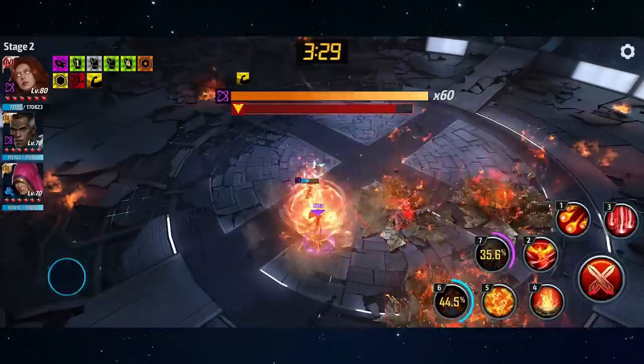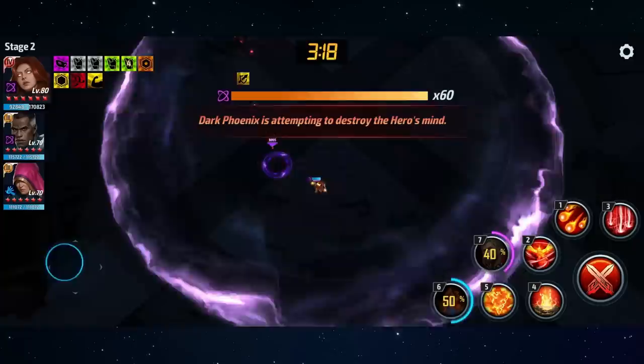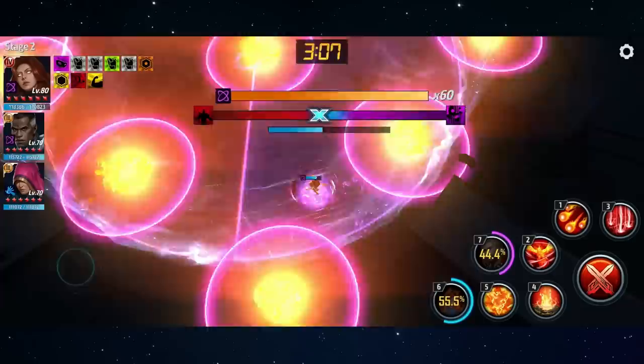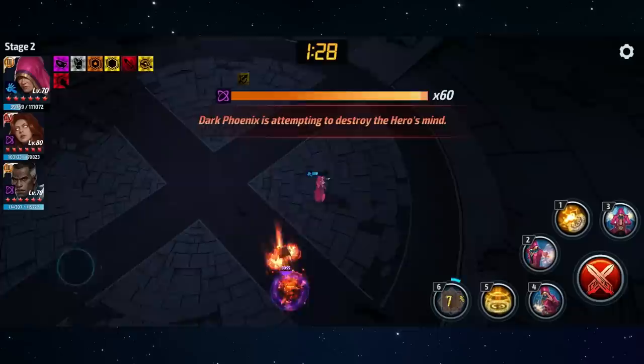Now, about the red bar underneath her HP — the Dark Phoenix bar. When it fills up, which it will every 90 seconds, you go into a mode where Jean Grey is going to try and kill one of your characters by destroying their mind. You'll enter a mini game where the left side of the arena is all red, the right side is all blue, and a bar at the top dictates whether she goes to madness or despair. If the marker goes all the way left or all the way right, you're going to die. If you keep it from reaching either extreme, you'll stun Jean Grey for 10 full seconds.